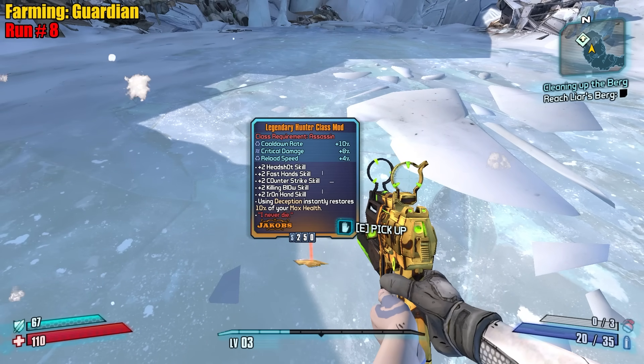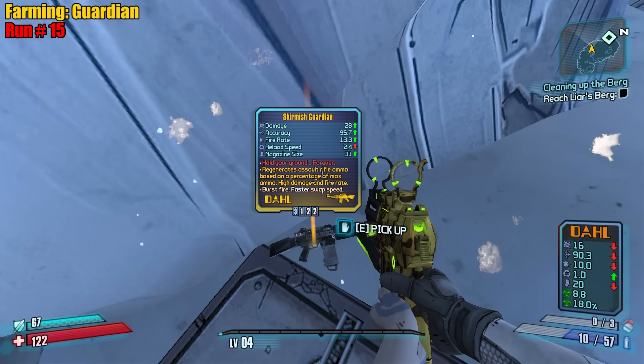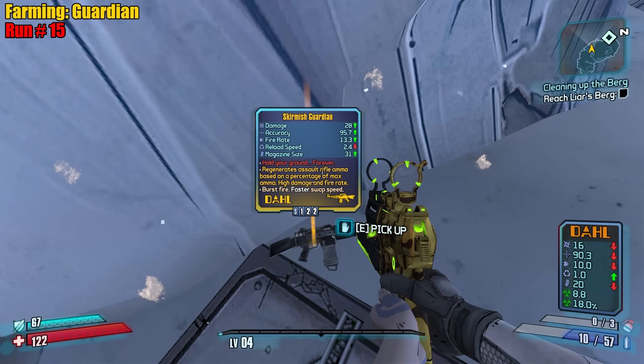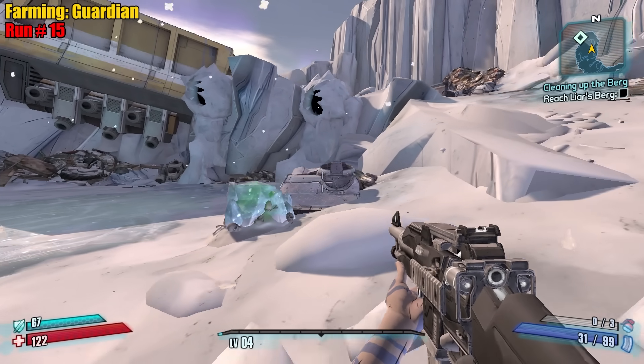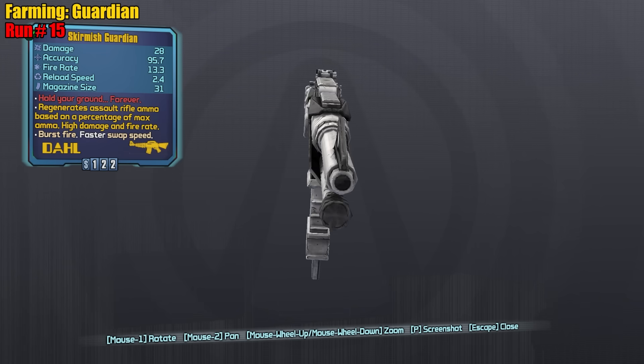We're not Zer0 so we can't use the legendary hunter. We got the Garmish Guardian level one — 'Hold your ground forever.' It regenerates Assault Rifle ammo based on a percentage of your max ammo, so for early game it'd be very slow — like one ammo every 1.5 seconds. There's a vault symbol on it. Very very cool — the BL1 Guardian.